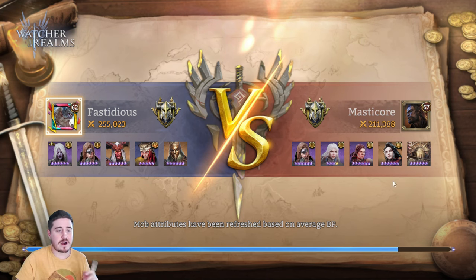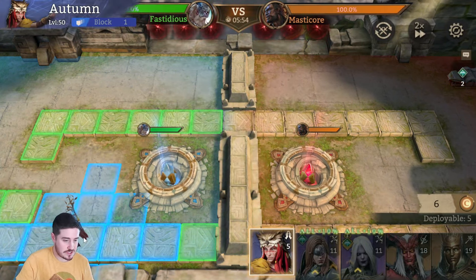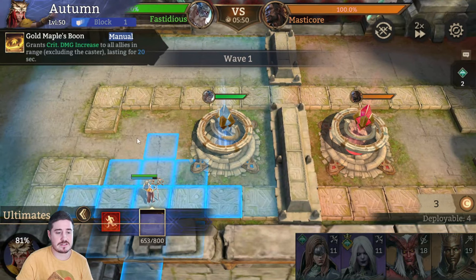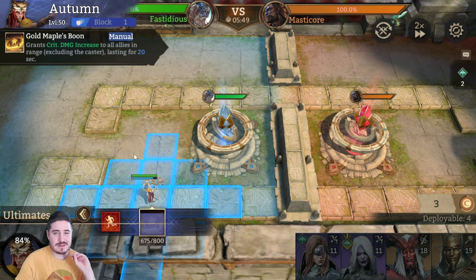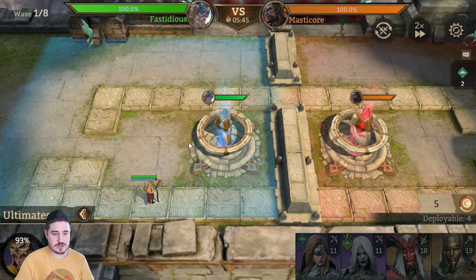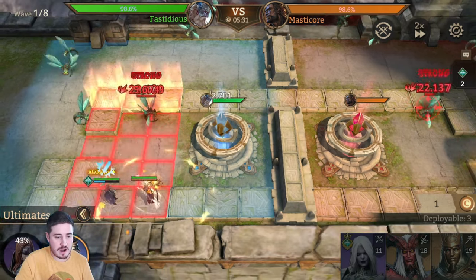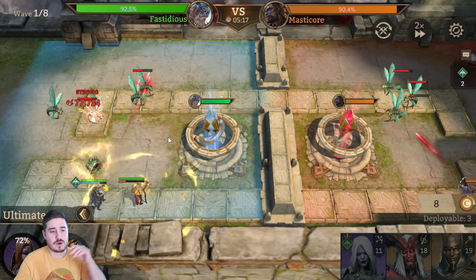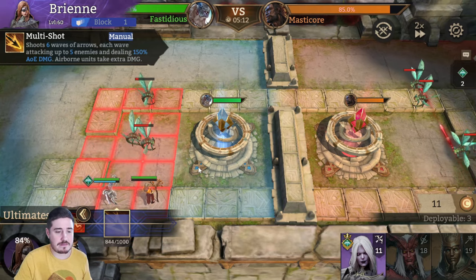We're going to be taking on Masticore. Our BP is a good bit higher than his, but he's got a good squad. Keep in mind, you start with five costs. Autumn is five costs, so you can place her just right away. We're going to place her right about here — it should be perfect. We can get coverage for Brienne so she'll be able to cover this vertical lane. Then we'll place Comet here. And then most importantly, we can place Arrogance here so he can cover this horizontal lane. Let's let Autumn charge up as we wait until we have 11 costs to deploy Brienne. Obviously we're not going to trigger Autumn's ult until Brienne is down. The second we drop her, we can trigger Autumn. And you'll see these numbers are really good — it's almost 40K damage on these crits. She's critting every time because I built her with 80% crit rate, and Autumn's giving a 30% crit buff.